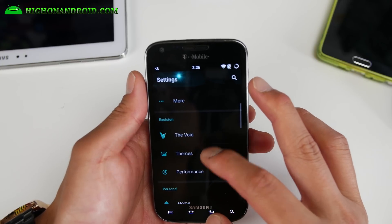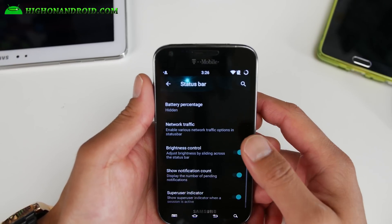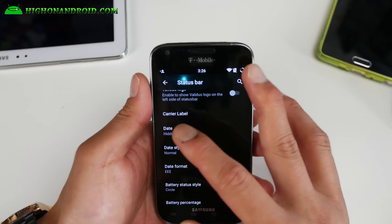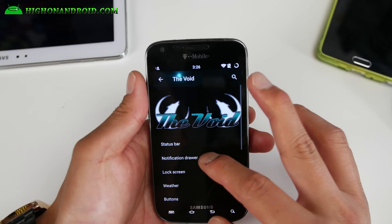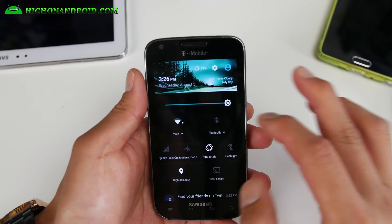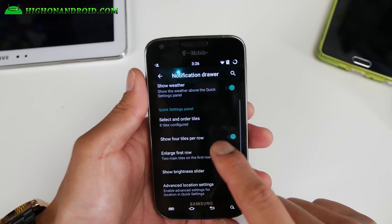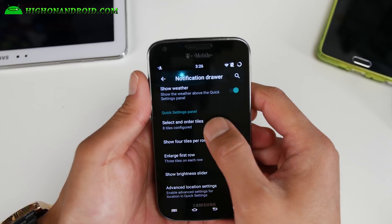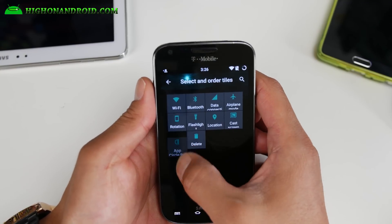If you want customization, you'll find it all in the Void settings. Let me go ahead and walk you through for those of you who've never customized your ROM before. Here you can go ahead and center your clock like I did, and also add a carrier label if you want. More stuff you can do here. In the notification drawer you can customize it — I've got four tiles there. You can enable four tiles per row, and if you don't want to enlarge the first row, you can fit more stuff. You can customize your tiles here, adding or removing your favorites easily.